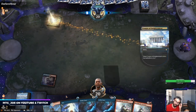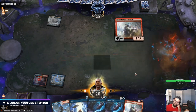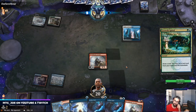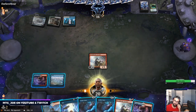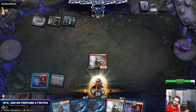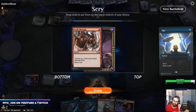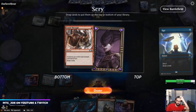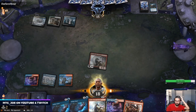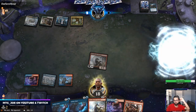I think we're okay here. Taking the lands. This is really bad against Teferi because Teferi stops you from being able to do the thing. So let's Opt here — still got to cast the Opt. I think we keep this on top. Really just want to dodge this a-hole.